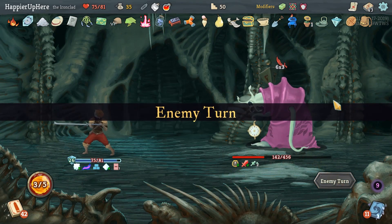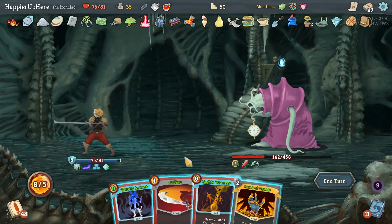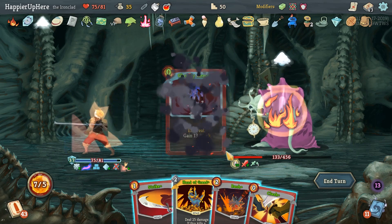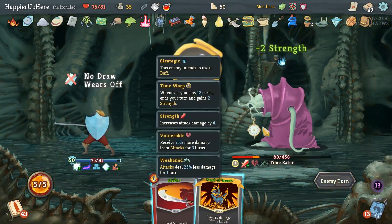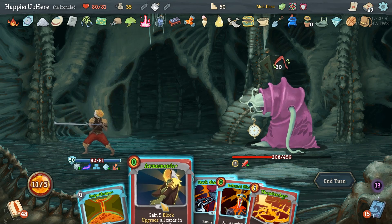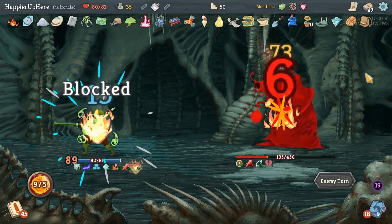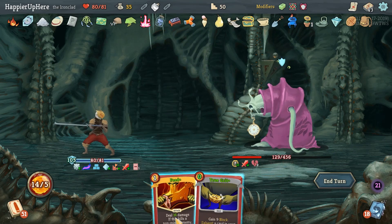We're fully defended still - good. If we can deal 142 damage we should be done. Battle Trance - I don't think we can deal enough damage. Havoc is going to play Defend. Feel No Pain, Havoc. Ghostly Armor, Bash - unfortunately only 43 damage. Let's save some energy - no reason not to, he's going to heal back anyway. So Fire Potion now. Let's do Permanence, Dark Shackles, Infernal Blade, Thunderclap, Twin Strike, and Impatience. With Barricade we should be fully defended - whatever happens.